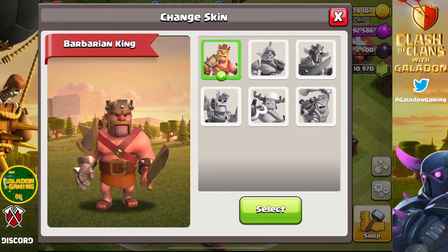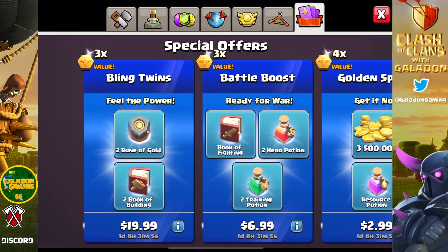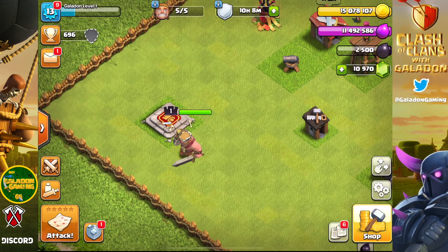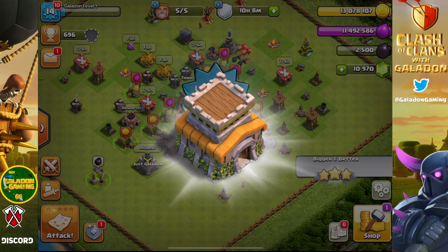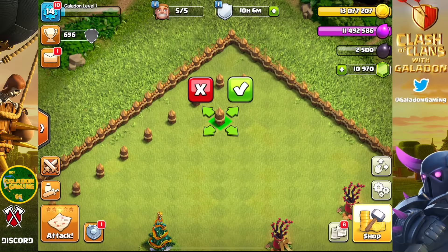It feels good to finally have that, and that means we are off to town hall eight momentarily. We don't have any skins yet — we'll come back to that later since this account is going to be spending money. The Lunar New Year packages were still up, and with those we can continue to overfill the storages. Let's go to town hall eight — the upgrade has begun, the upgrade has been completed, and now we are a town hall eight with all level one buildings.